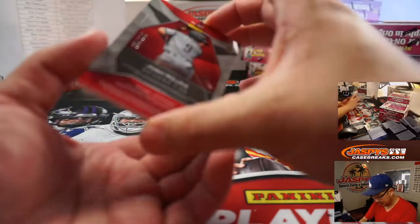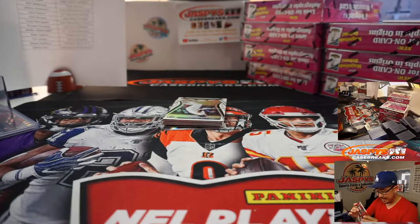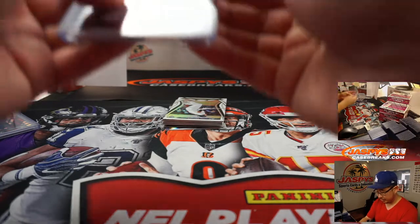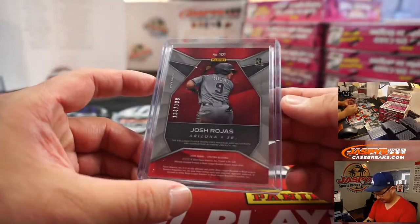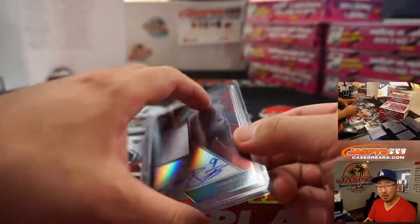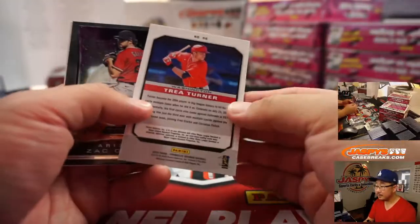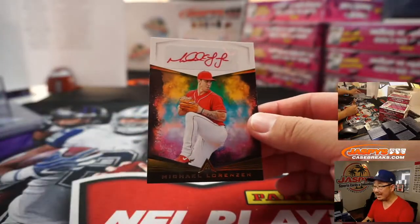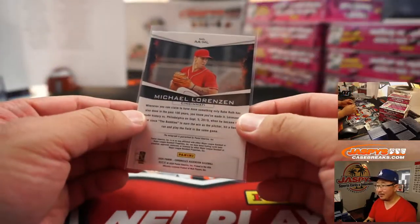There's Josh Rojas to 199 — jersey and autograph for Arthur. Arthur Pru bought his Diamondbacks straight up. Gets the jersey auto, Josh Rojas, on card. 134 out of 199. There's Michael Lorenzen, red ink autograph, 92 out of 99. For Arthur — is this a personal box for Arthur? What's going on here? I think he got like three quarters of the hits in this.